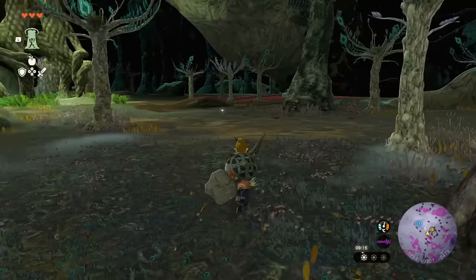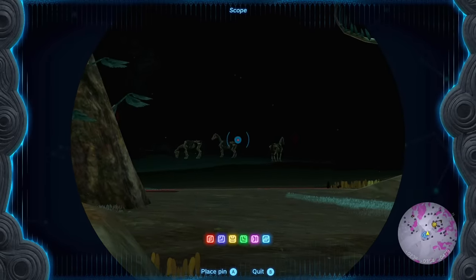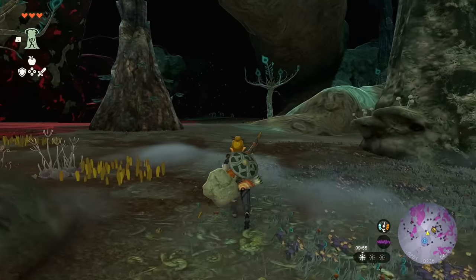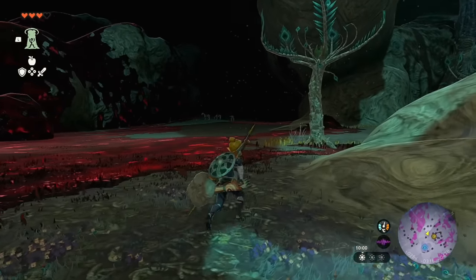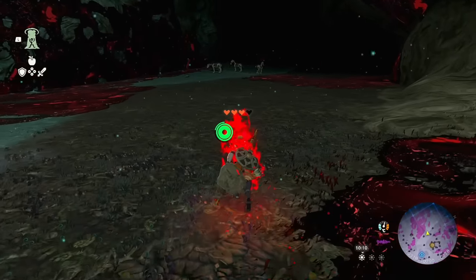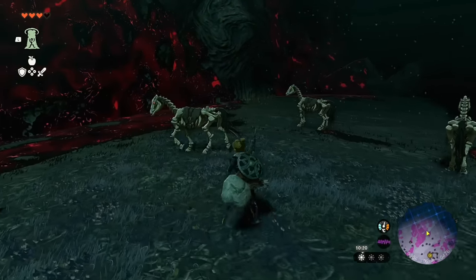Grab Muddle Buds — they are so good for taking down high-level enemies. From this Light Root, if you look directly west you'll see Stall Horses. Stall Horses used to be in Breath of the Wild, only ridden by Stalkoblins, and perished when the sun came up. But in the depths, since there's no sun, they just ride on forever without worrying about dying to sunlight. Approach them as stealthily or non-stealthily as you like.